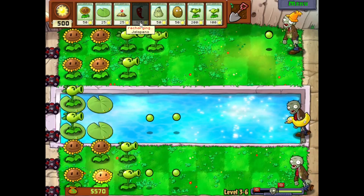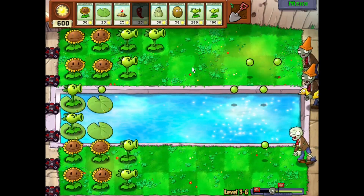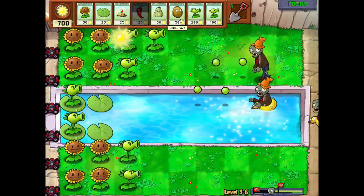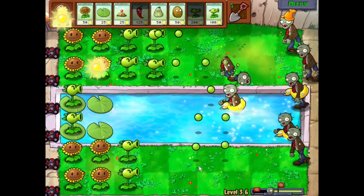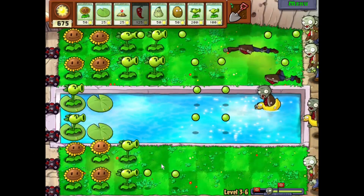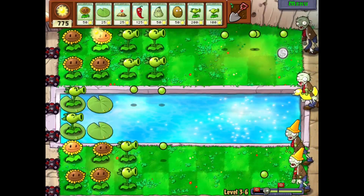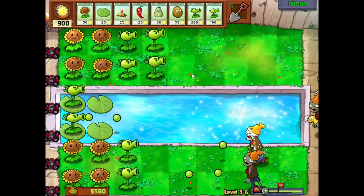But this thing recharges really slow. Actually, I probably should have used the squash for it, because that recharges a lot faster. Whatever — by the time another one of those things comes, the jalapeno should be usable again. The thing about the zomboni is it'll just run everything over — you can't put a walnut out to try and stop it, it just gets crushed as it's laying the ice down. It'll just straight up run over everything. And if it reaches your house, I'm not sure if the lawnmower takes those things out or not. A lawnmower versus a Zamboni — I'd say the Zamboni just runs over the lawnmower, but I've never let one get that far. Usually it's the bobsled dudes that end up ruining your day.